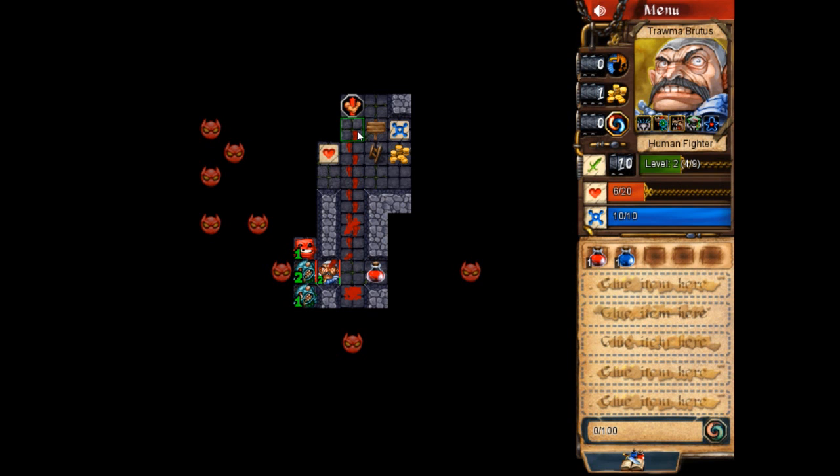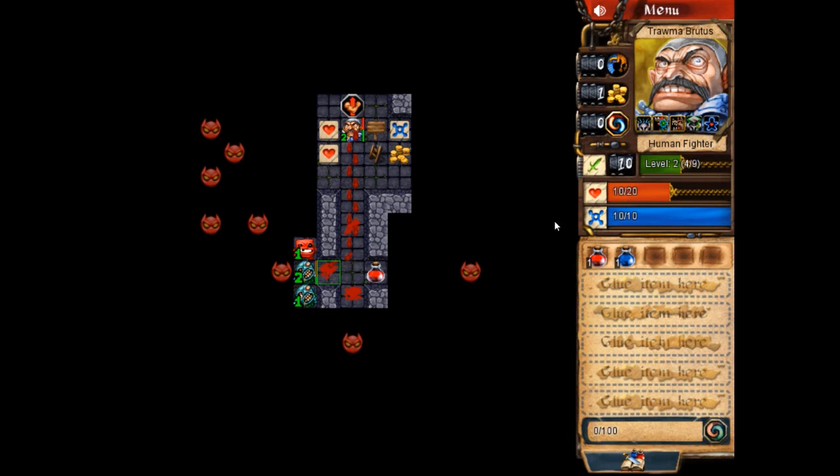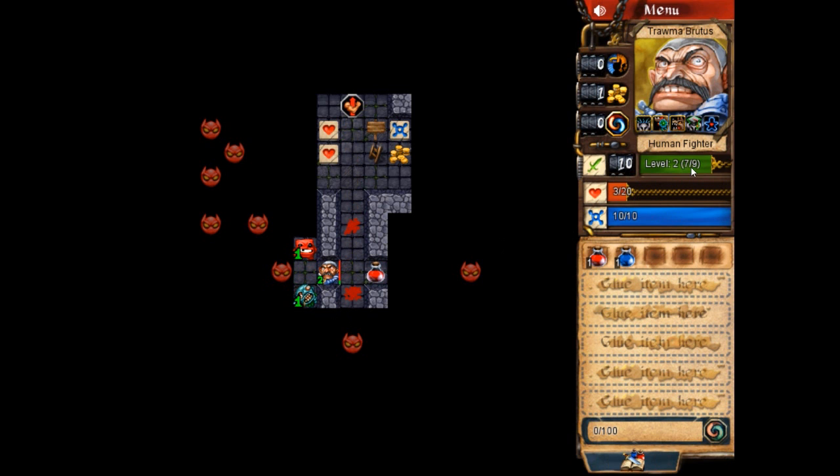I can do that by walking over to this square of the dungeon, which will explore two tiles and regenerate health. Oh — I'm regenerating two points per block, not one, so I regenerated more health than I needed. You may have noticed the zombie also regenerated some health: any time you explore to regenerate, any monsters you've attacked also regenerate. That's something you have to factor into your strategy. In any case, I'm now strong enough — I'm hitting for ten and he only has six hit points — so let's finish him off. I got three more points of experience: two because he was level two, and one because I'm a fighter.